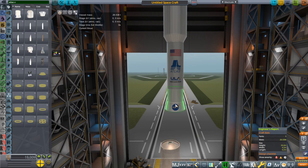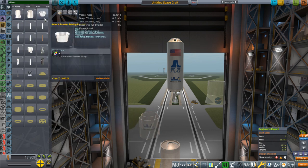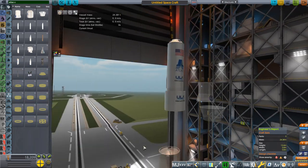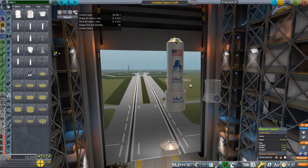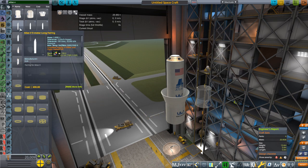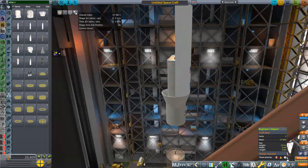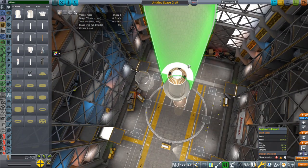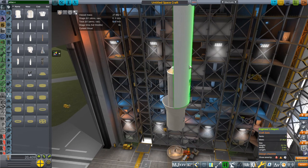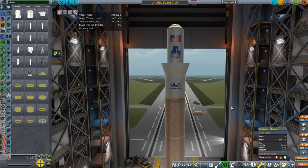For a 500 series, we would instead use the inner stage adapter and the boat tail. The inner stage adapter goes on covering up the bottom end of the Centaur, and then the boat tail goes on. Then we have the five-meter fairings — there are three sizes of those. That structure includes the forward load reactor as part of the fairing rather than a separate part. The rest of the rocket is the same, so you can put the fairing on like that. That's the Atlas V.